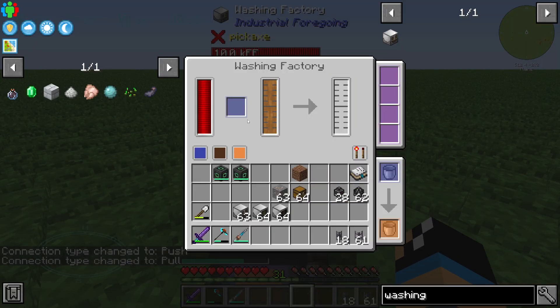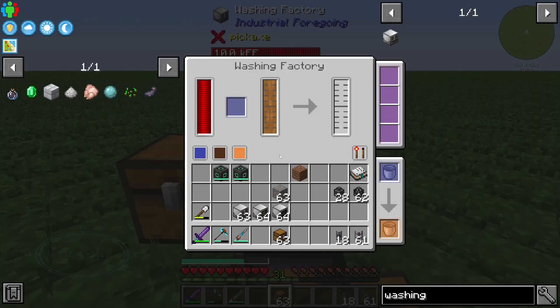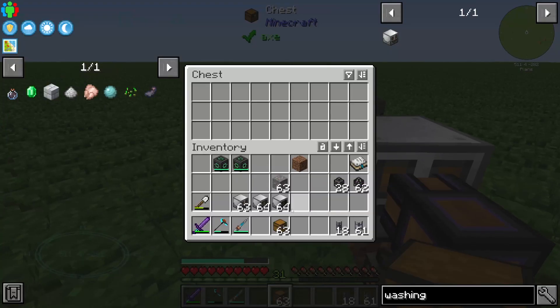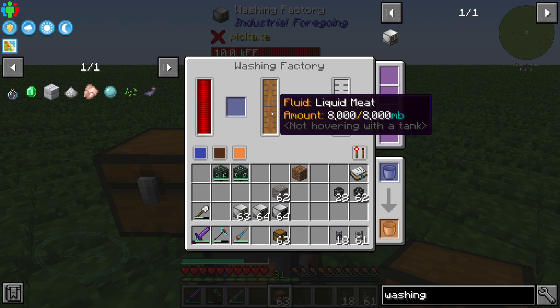We can set the input on the left side — for example, we have the input slot and we can set all on the left side to be pulled into the Washing Factory. So we connect one iron ore as the input.